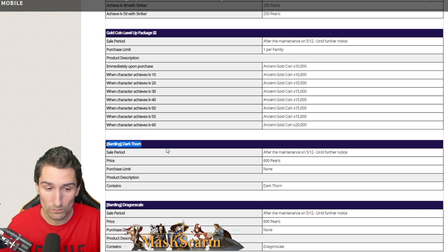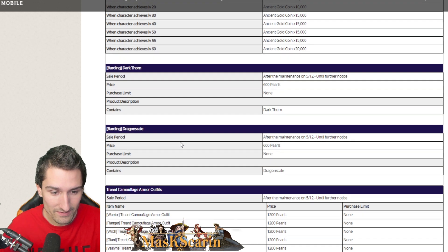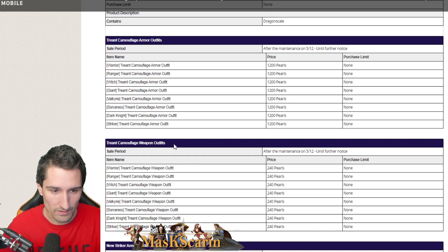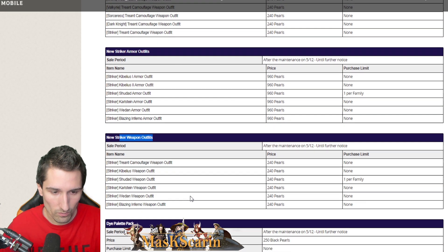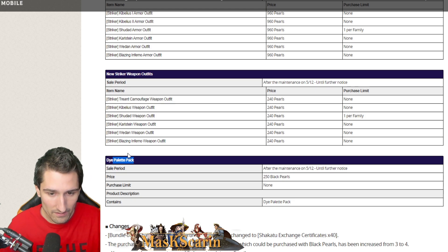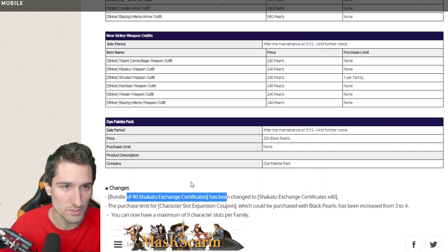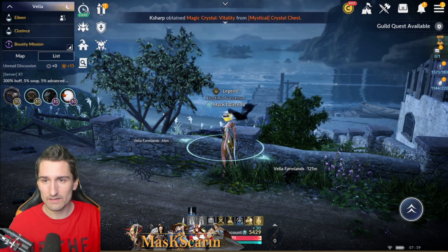Barding Dark Thorn — it's also flags wearing the look inside. Barding Dragon Scale, Trent Camouflage Armor Outfits, Trent Camouflage Weapon Outfits, new striker armor outfits of course, striker weapons, dye pallet pack, and bundle of 42 — that's just a change made. All right, that looks good to me. Let's hop in game and take a look at the shop.